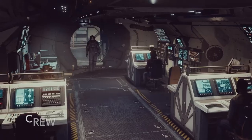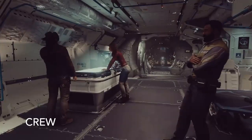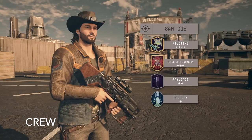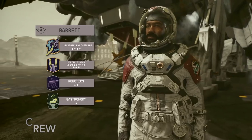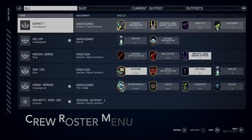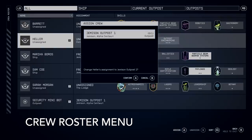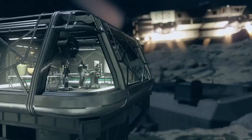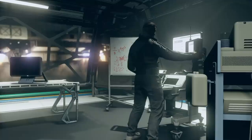You can hire crew, which adds functionality and bonuses to your ship's operations — you do have to create the space for them. For example, Sarah Morgan has Astrodynamics at four stars, Sam Coe has Piloting at four, and Barrett has Starship Engineering at four. Very much like Fallout 4's settlement system, you can assign crewmates to your ship, other ships in your hangar, or your bases, which can produce resources or unique items.